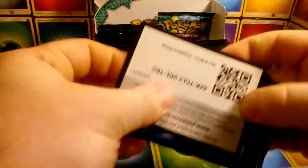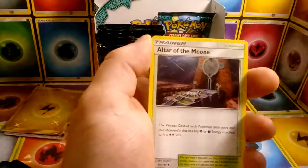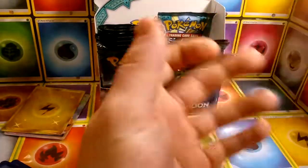Unfortunately, I was unable to get any more single-pack blisters for Guardians Rising, so I had to get just Sun and Moon base. But either way, maybe it's possible to get a Secret Rare Ultra Ball. I'll be looking out for that upload as well. I'm pretty sure I'll probably just go ahead and stick that here on YouTube as well, if you guys like that.